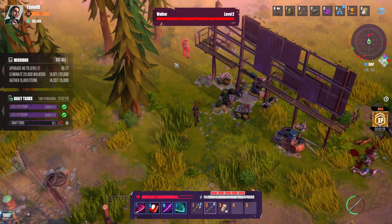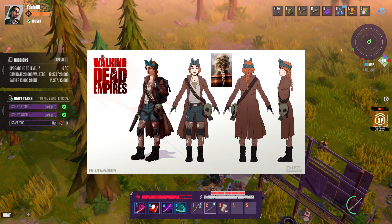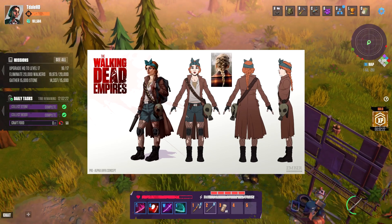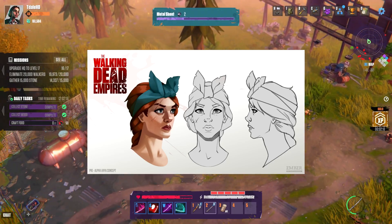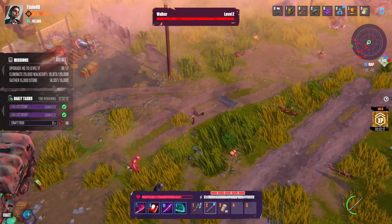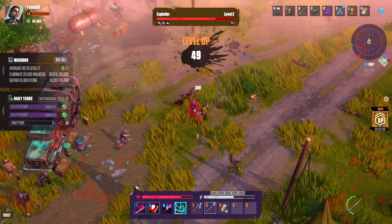Moving on to the new character that the game developers made — her name is Anya. She has red hair, she's pretty cute, I think she's dope. They do amazing artwork honestly; you can tell they put a lot of time into how everything looks, and that's one thing I really like about the game.